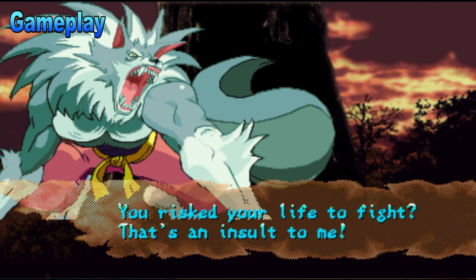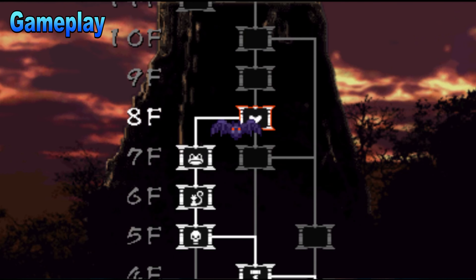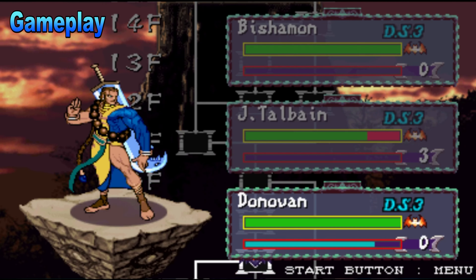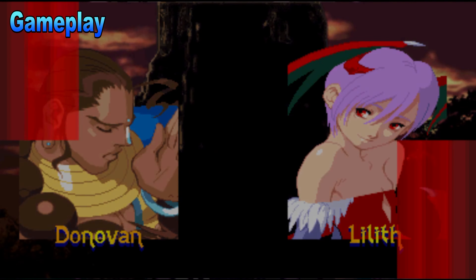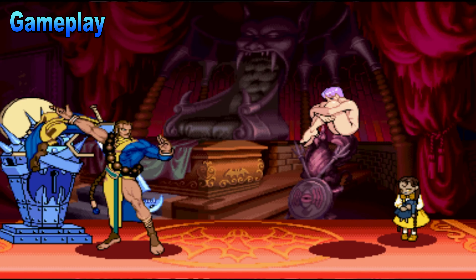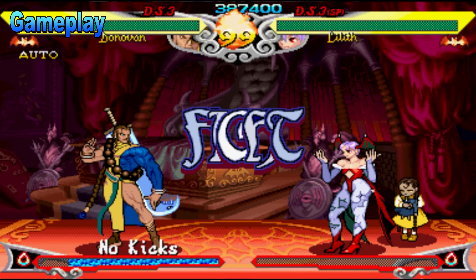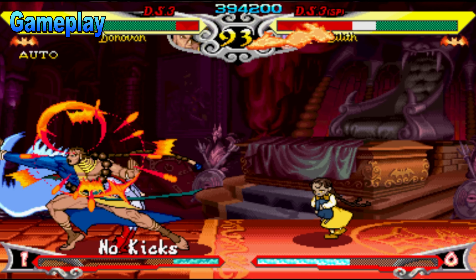The first mode I'm going to talk about is Tower Mode. Personally, this is my favorite mode in the game. It's not a new concept — it has been done in a lot of different fighting games — but it's still really fun. You fight in a series of 1v1 battles to climb the tower and try to reach level 100. It's challenging because you only get to choose 3 fighters, and if you lose with any one of them, they're out. You can't use them again. If you lose all 3, it's game over.